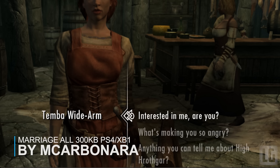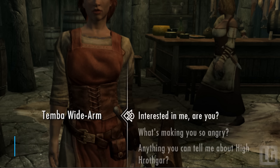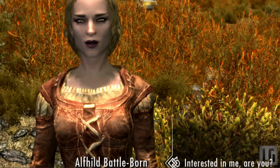Number 4 — Marriage All. This mod makes it so nearly all male and female NPCs in the game are already in love with you so that you can marry anyone straight from the start of the game. You will still have to do the marriage quest and must have the Amulet of Mara in order for it to work, and you can still only marry one person at a time.